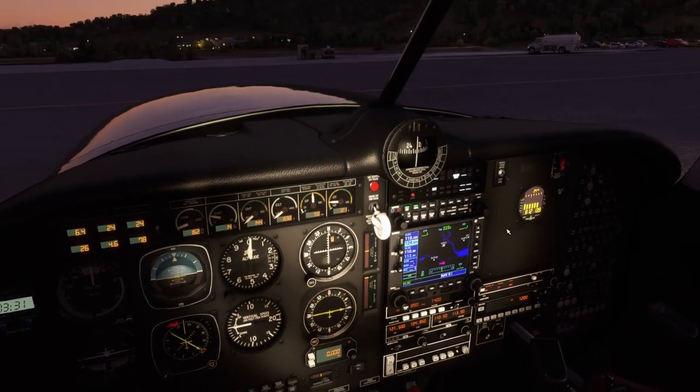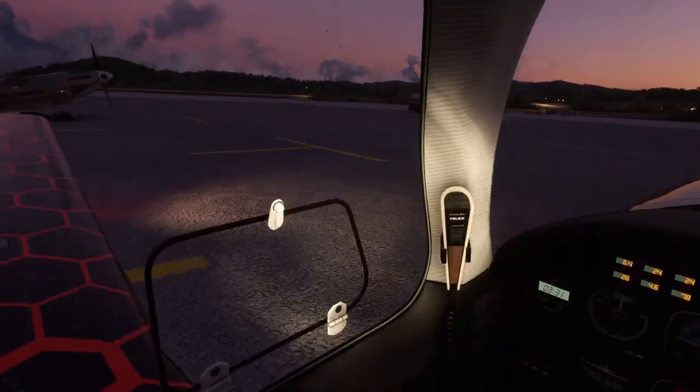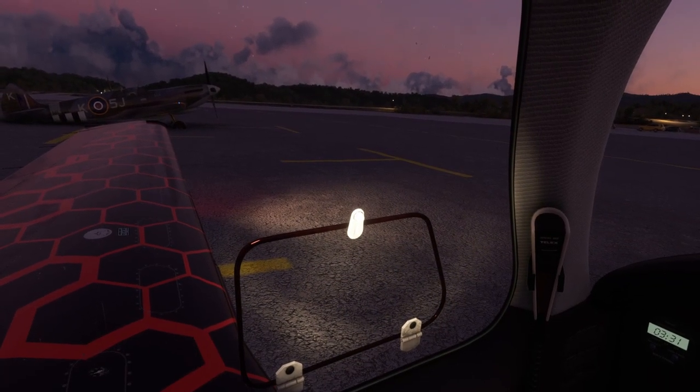Master avionics turned on. Transponder set — we're just doing VFR today, keeping things easy. That's the nice thing about these particular legs: they're short, sweet, and very direct. Easy to manage. Look at that — I've got a Spitfire next door! Hello Mr. Spitty.